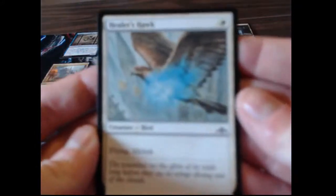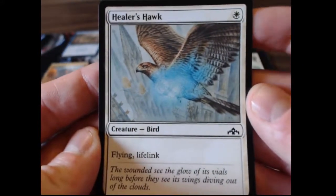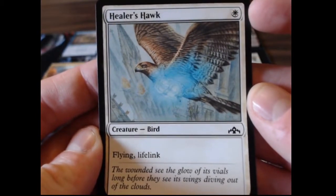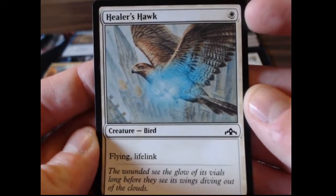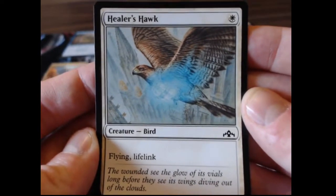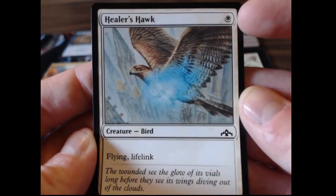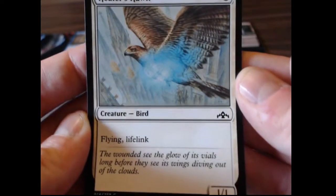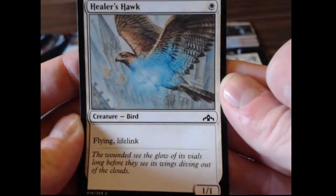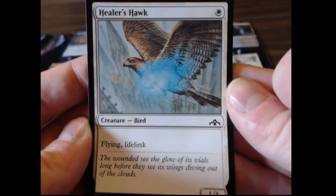Put quite simply, converted mana cost is going to be up here in your top right corner. It's going to be the total number of symbols that you see plus any number. So the Healer's Hawk converted mana cost is one — in this case one plains. Not bad; generally speaking cheap creatures like this are going to be fairly simplistic, though one-one flying lifelink is pretty good.